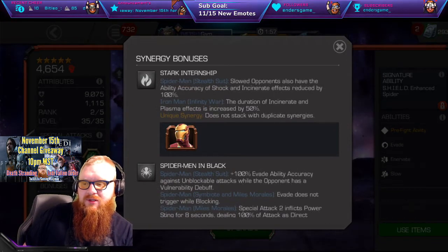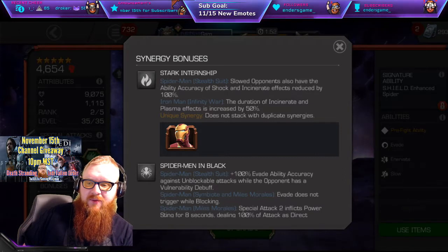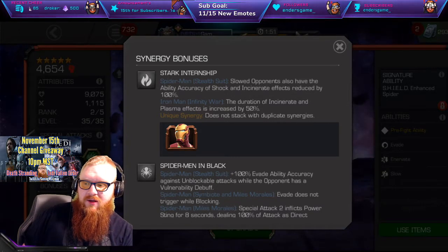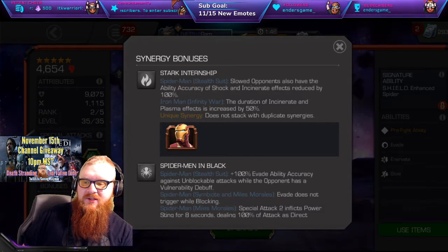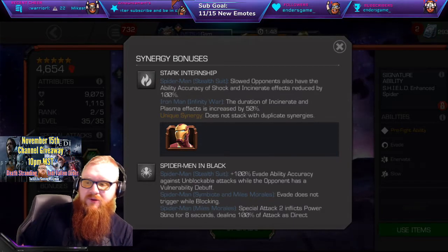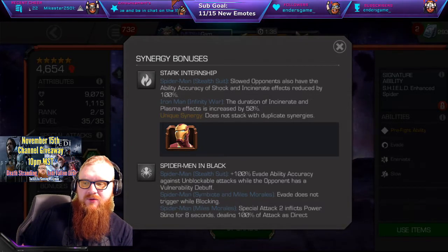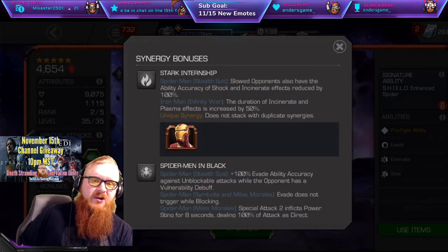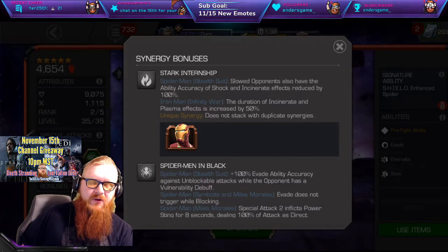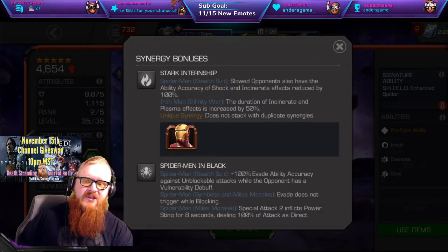When it comes to having Iron Man Infinity War, slowing opponents when using that Pre-Fight ability will also essentially negate shock and incinerate effects. Now if they are already applied to you, it's not going to do that, but the opponent's ability accuracy to apply those to you in the future will be non-existent. But you're still going to have to punch them four times to apply it at least once, and you're also only going to have five combos if you're not stopping at three or throwing in a medium.